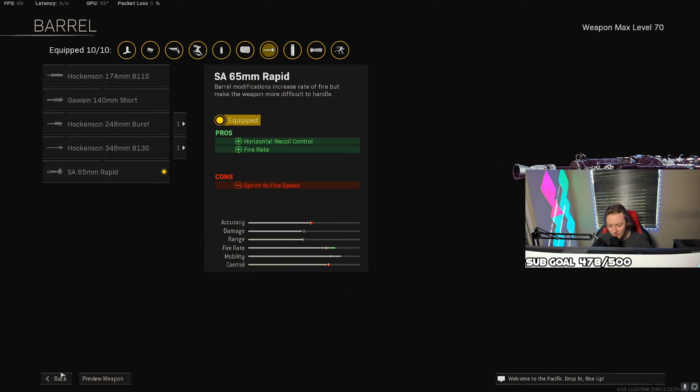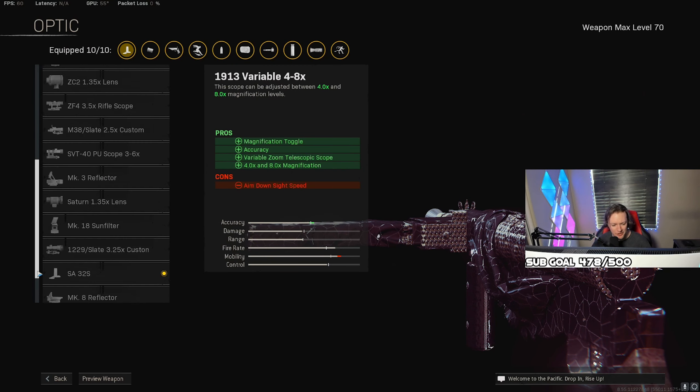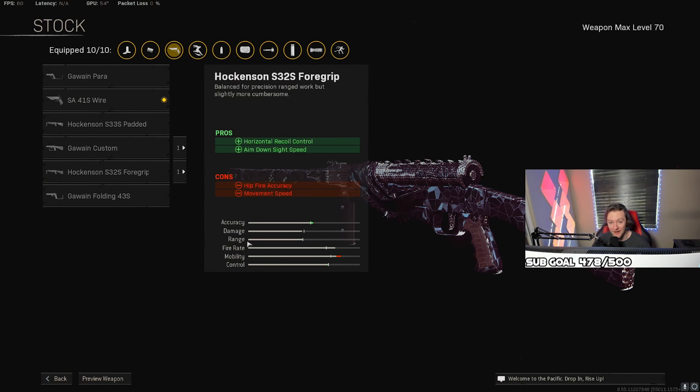Kind of the same thing with the belt right here. For some reason it adds fire rate, but it also improves horizontal recoil control. I can't make that make sense, I have no clue — it just works, man. For the optic, you can use whatever you want. I ran the slate reflector for a bit, didn't really like it that much, so I switched down to this iron sight right here. There's just something about it — I felt like I was sticking on target a lot easier.